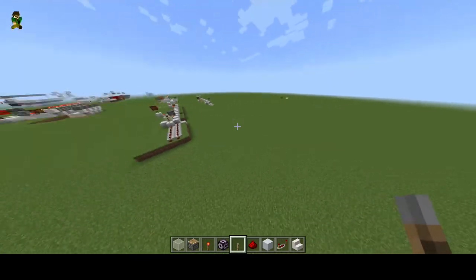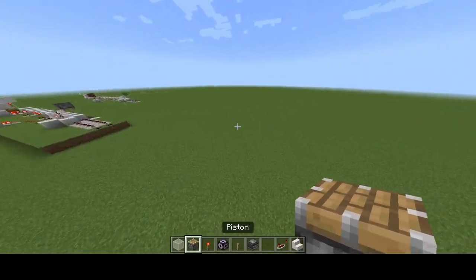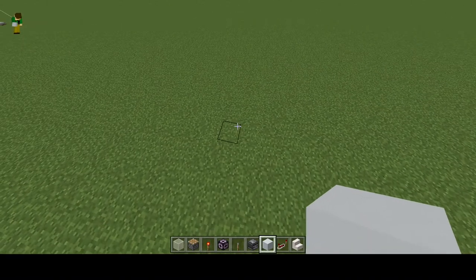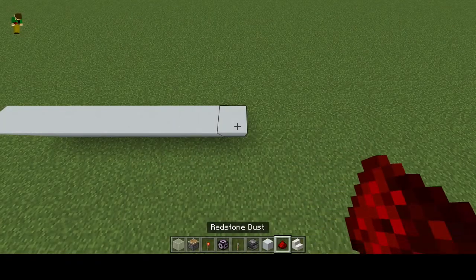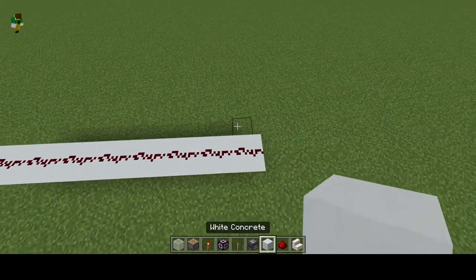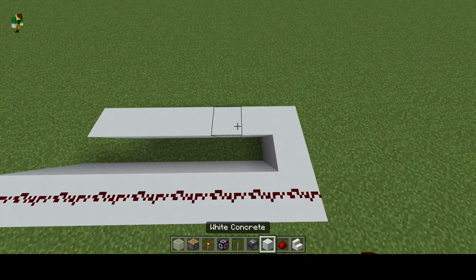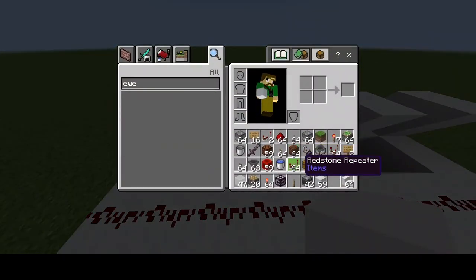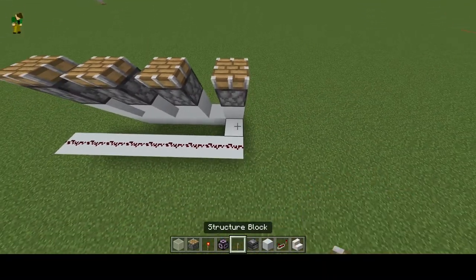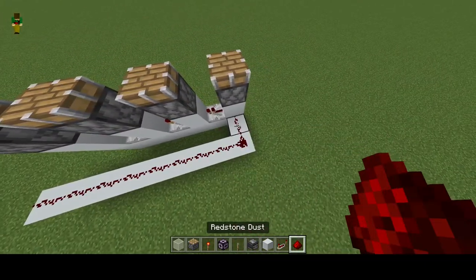We will start out with the wireless transmitter. This part is not directional, so it does not matter which orientation you build it in, and it doesn't need to be chunk aligned. To start out, we're going to place nine blocks, and on each of these blocks we are going to place redstone dust. On the right side, build out one block and build seven blocks across. On every other block, place another block. On top of each of these blocks, place a piston facing up, and between each of these place a redstone repeater on one tick, filling in with redstone dust.